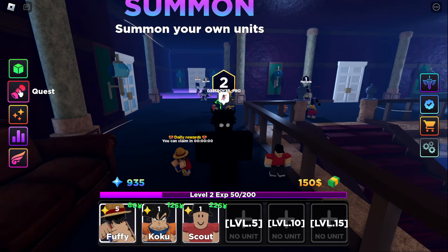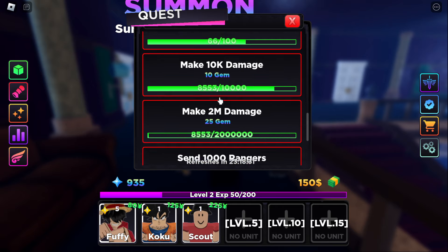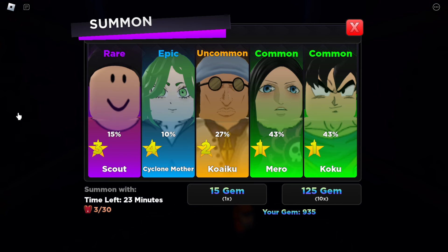Next is quests. You can complete quests just by playing the game. All you have to do is click on a quest once it's completed and it will give you the rewards.